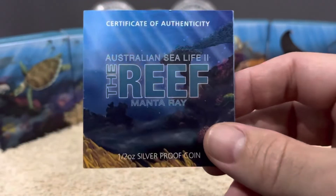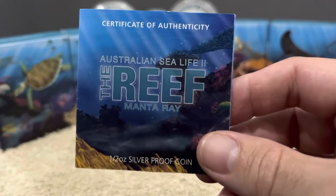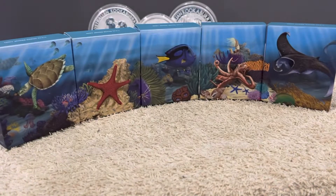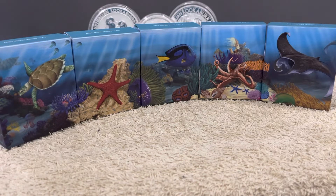So today this first set we're going to go through is the Australian Sea Life 2, the Reef Series. A cool little feature with these is that's the whole set there in the background — you touch the boxes all together and they portray an underwater sea environment, so I wanted to show you that before I got into these coins.